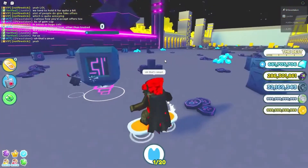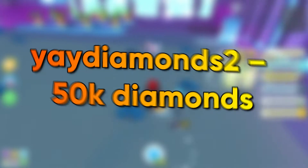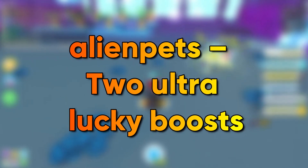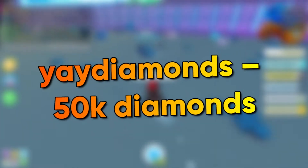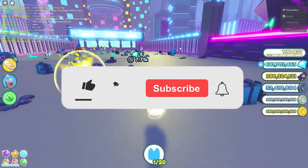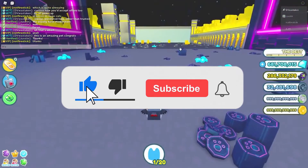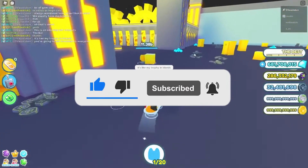Here are some of the updated codes for November 2021: Yay Diamonds 2 — 50K Diamonds; Alien Pets 2 — Ultra Lucky; Boos 1 Billion — 5 Trip Count Boos; Yay Diamonds — 50K Diamonds; It's 1 Million — 100K Diamonds. If you're enjoying this video so far, don't forget to hit the like button and subscribe if you haven't yet.